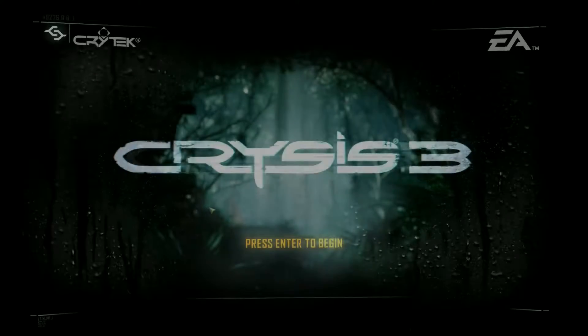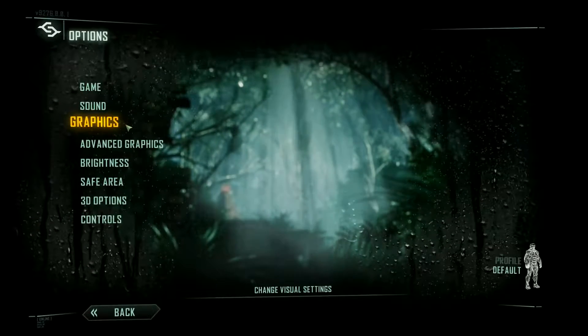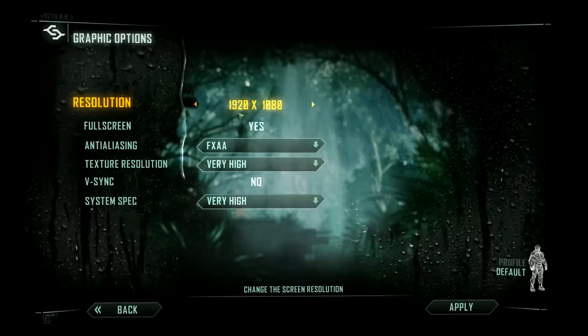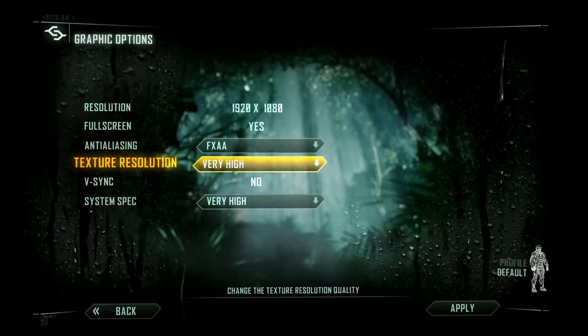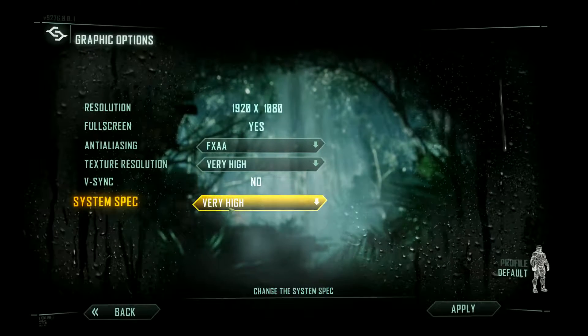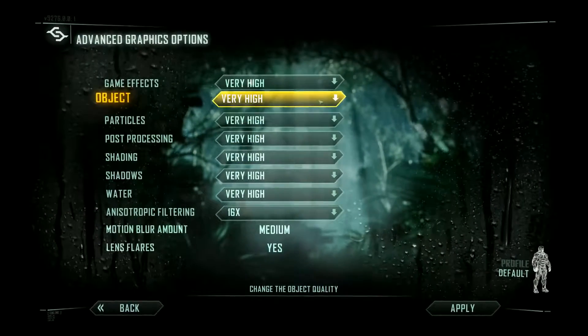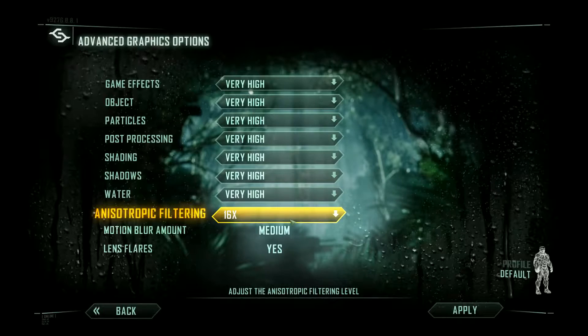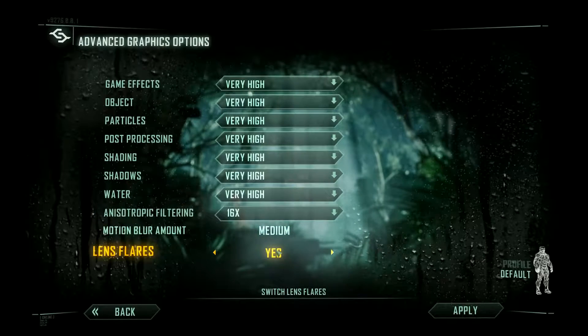First up is Crysis 3. The settings I used were 1920x1080 resolution, FXAA, very high texture resolution, very high system specification, 16x anisotropic filtering, motion blur set to medium, and lens flares enabled.